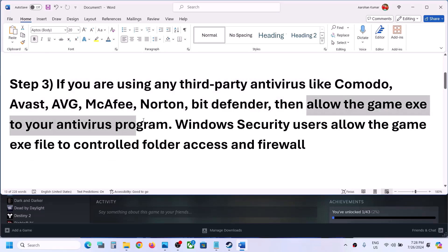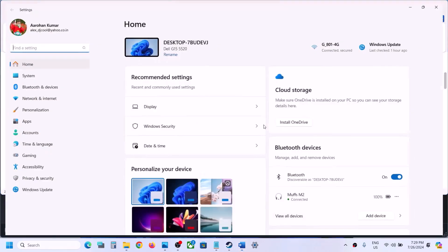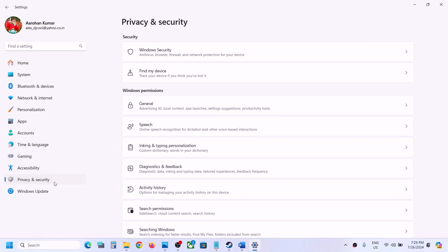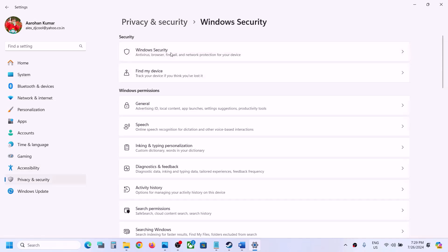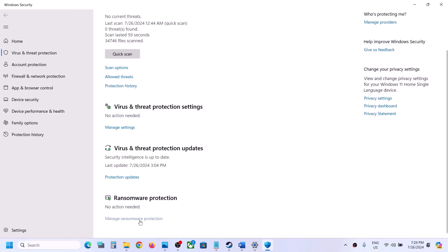The next step: if you are using any third-party antivirus, make sure that you allow the game exe file in your antivirus program. If you are using Windows Security, open Windows Settings. In Windows 11 go to Privacy and Security; in Windows 10 go to Update and Security. Then click on Windows Security.